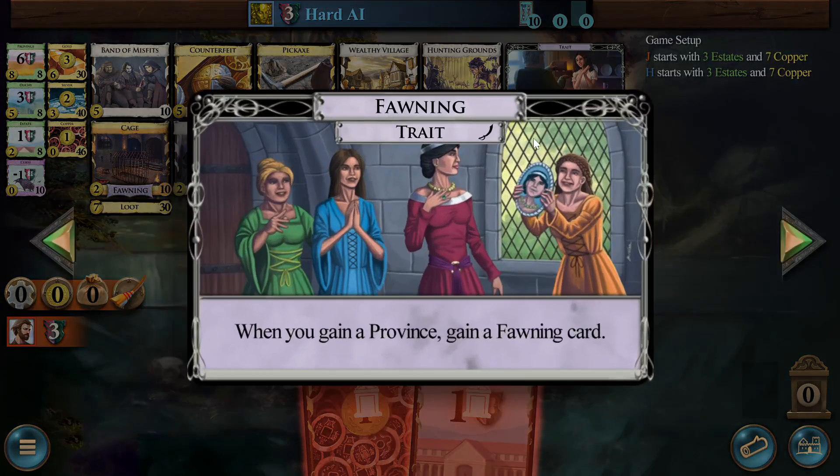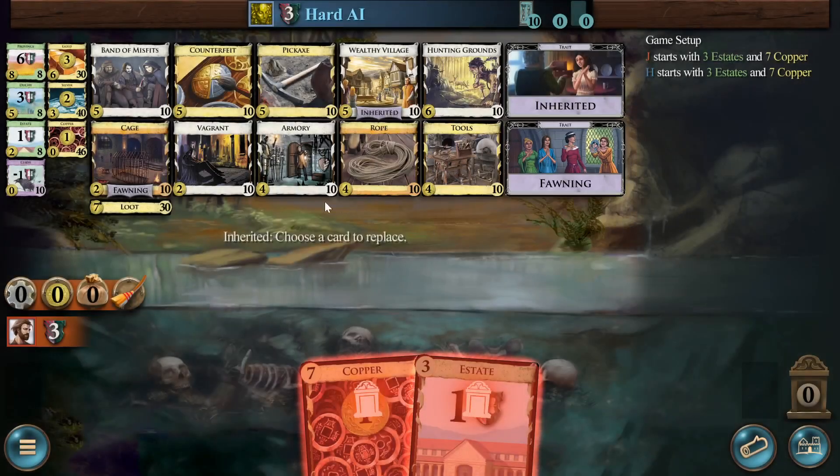Like, if you take a cage early — I'm not going to keep this up because the art on fawning is hideous — you take a cage early, obviously the problem is it pops when you buy your first province, but then you get a free cage off the province and can set the stuff right back aside. I don't know if that'll happen, but that seems nifty.